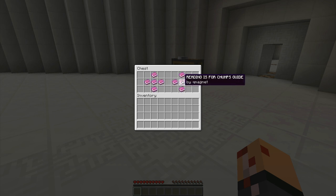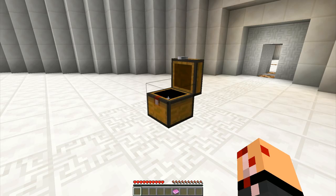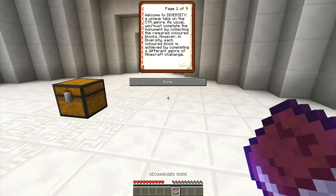Which one should we do? Are you a chump? Reading is for chumps, guy. Welcome to Diversity, a unique take on the CTM genre. As usual, you must complete the monument by collecting the required colored blocks. However, in Diversity, each colored block is achieved by completing a different genre of Minecraft challenge.